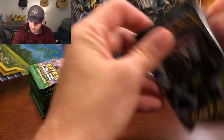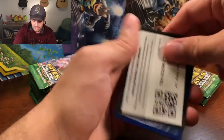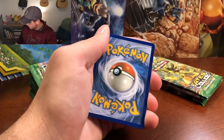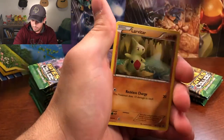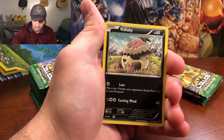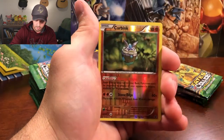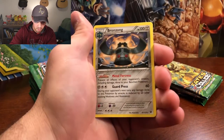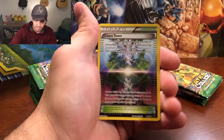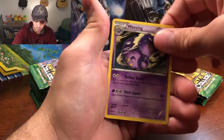Out of these packs I've only gotten two good cards so far. There's a code card for you guys — I was trying to keep them all for the giveaway, but I'll give a couple out. Koffing, Larvitar, Volbeat, Minccino, Whismur, Carbink as the reverse holo, and Bronzong Rare Non-Holographic. We got Chaos Tower, Hawlucha, and Weezing.